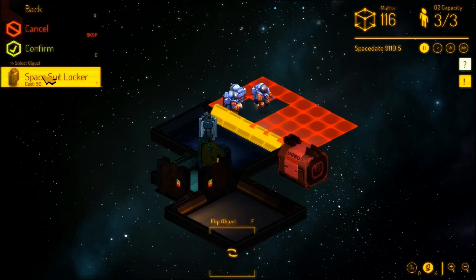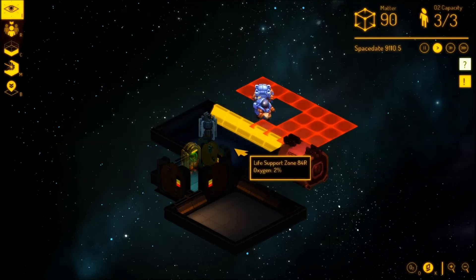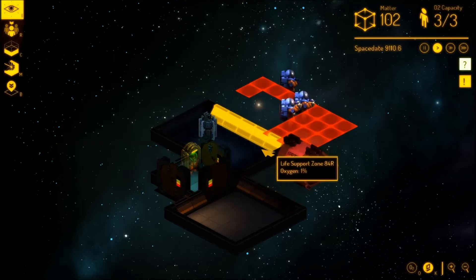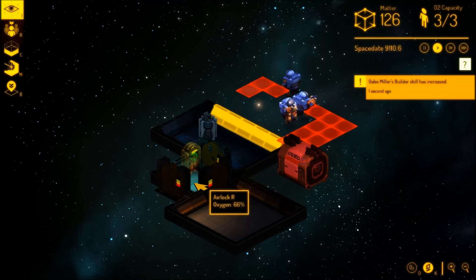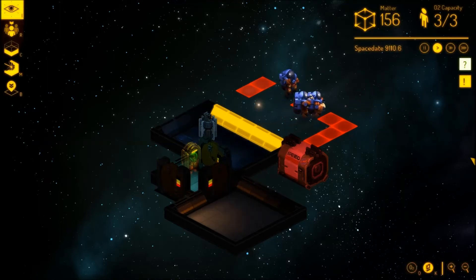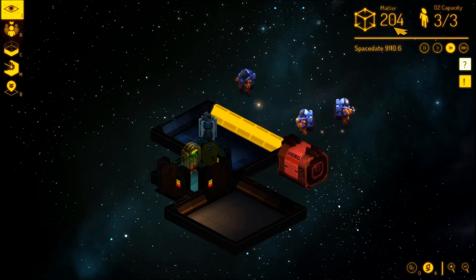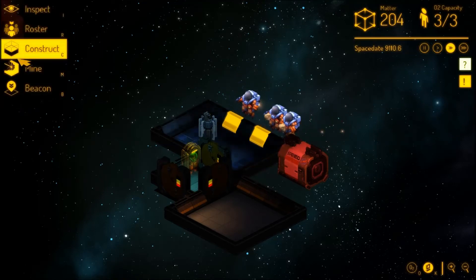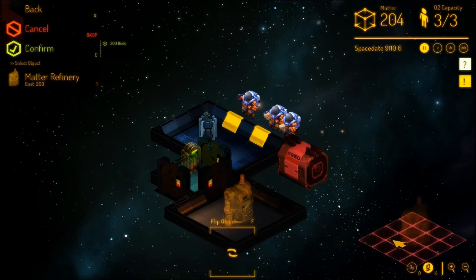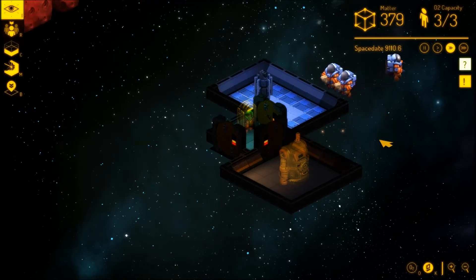Airlock, suit locker — okay. There's no oxygen in the base because there's a big hole. There's oxygen in the airlock — the one place where it doesn't necessarily need to be. Speed it up! We need to get this stuff done. Yes! I have enough to build a refinery. It's worked! Oh, and that gave me loads of matter actually.